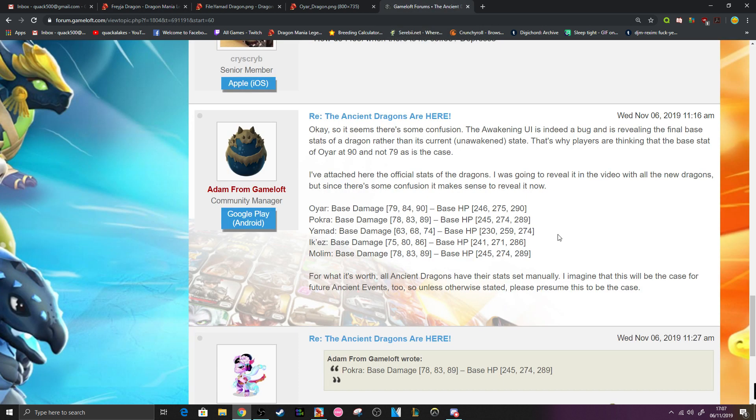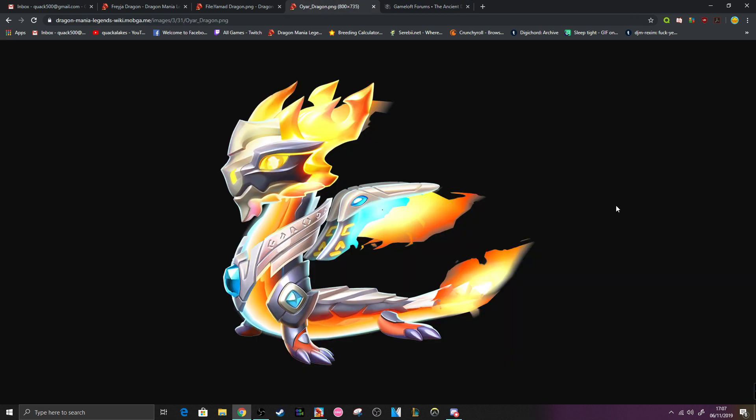Oya is indeed, technically speaking, the strongest dragon in the game. Let's not forget that Oya also resists a couple of elements and he also has divine as part of his element pairings with ancient. So if you wanted a buffing dragon with super high damage, he is going to be your best bet. Although you could just use his fire element and absolutely wreck everything in sight — that's also another option. But Oya is indeed the strongest dragon ever released in DML.